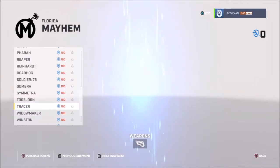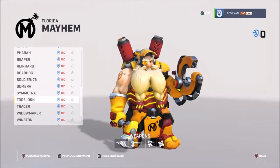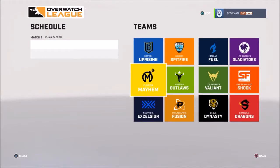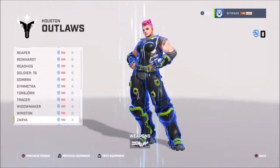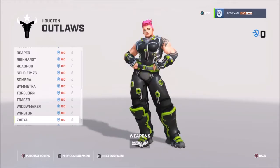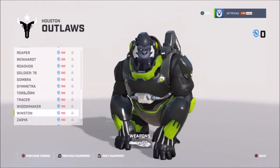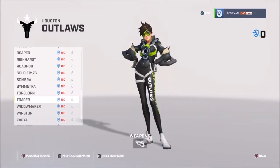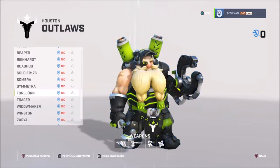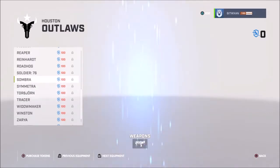Florida Mayhem with the Hulk Hogan colors here — the red and yellow. Houston has this nice one, it's like green and black. That looks good for Tracer — she kind of has a skin like that. I like the colors.